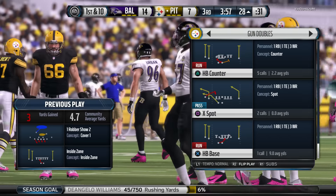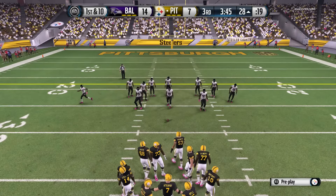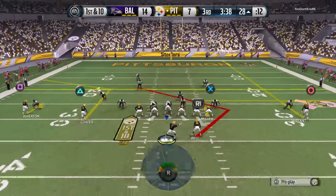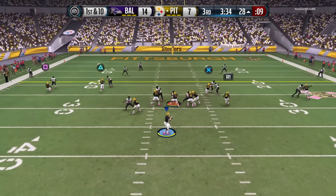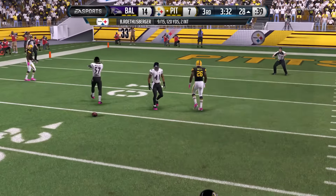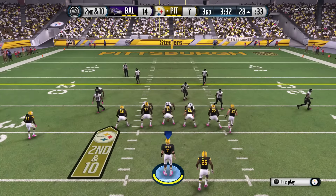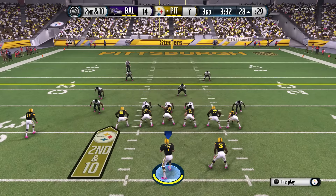This will be the eighth play of this drive. Quarterback sees something in the defense he wants to take advantage of. Roethlisberger's back in shotgun formation and it's swatted away. You want to put all the pressure on the quarterback to make really good throws — play tight man-to-man coverage, it takes perfect throws to get completions. Not there that time.